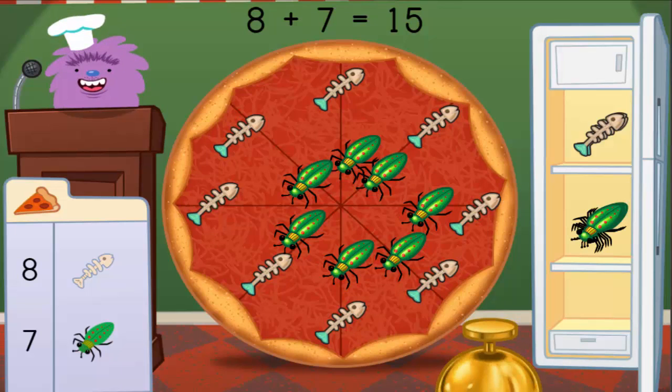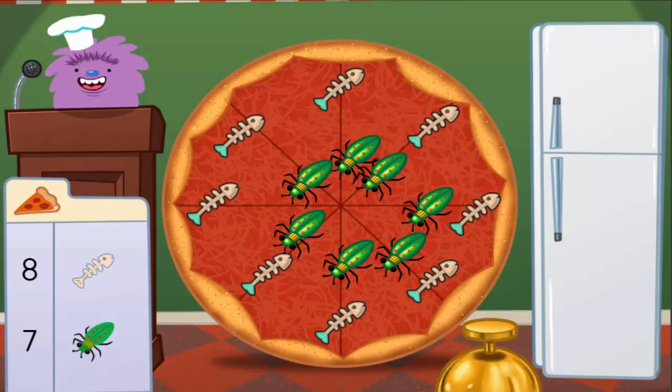8 fish bones plus 7 bugs equals 15 toppings. Delicioso! Mmm, that's one crazy pizza.